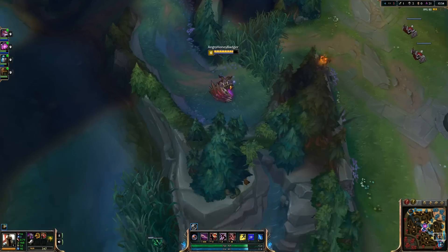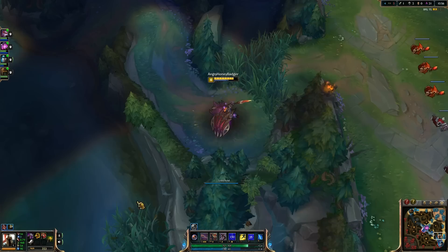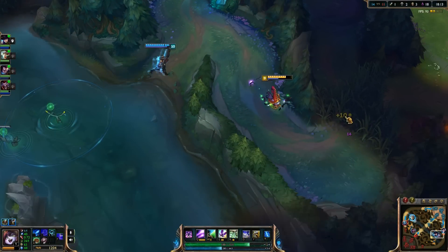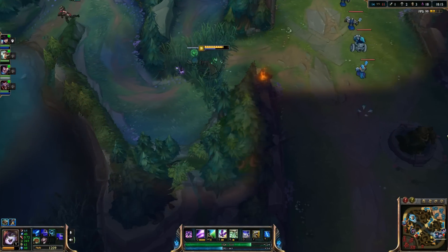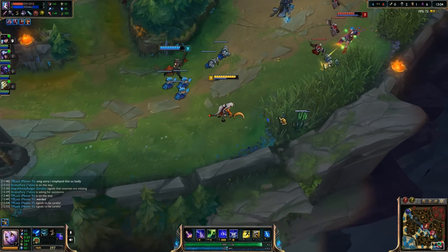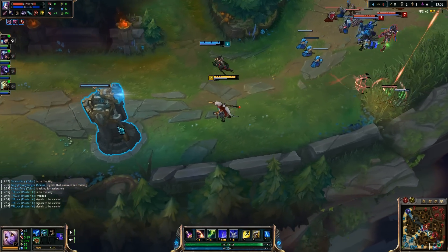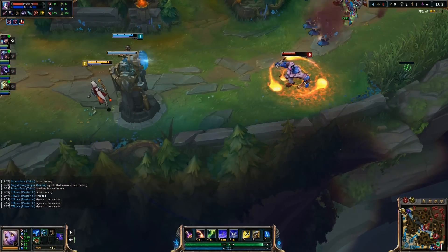Be wary of this and always keep in mind that if you are extended too far, not even wards can help you. For red side, keep the tri brush warded behind your tower for similar dive situations. If you suspect one of these ganks is happening, communicate to your jungler and mid laner, as this amount of commitment from the enemy team to gank can be turned in your favor.